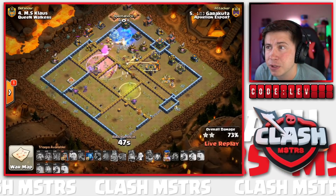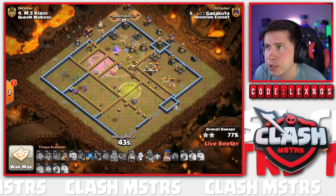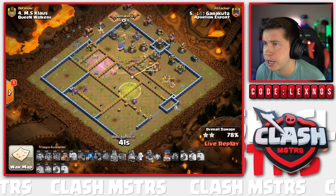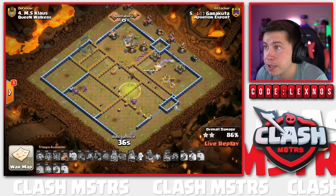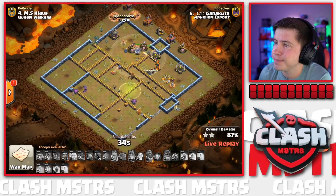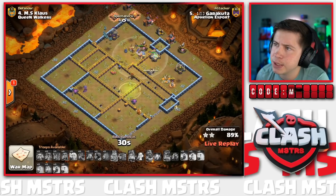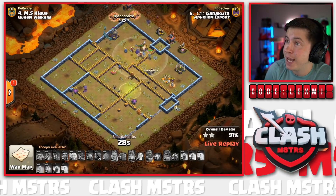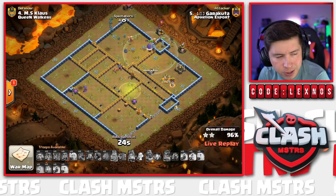We pop the Queen ability with a Freeze Spell in; one more Freeze on the top side. Still got the single-target Inferno Tower to worry about - is he going to get this? RC ability with 42 seconds for cleanup. Queen goes down to the single; Dragon Rider goes down too. RC ability carrying us through - down goes the Air Defense! I think he's got it - wow, it was close! Maybe two Dragon Riders and the RC still alive. It's a three-star! Royal Champion so fast. Aphilion Esport takes the lead after round three: eight stars to seven.